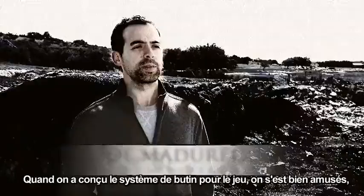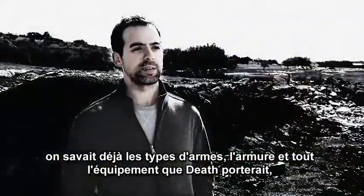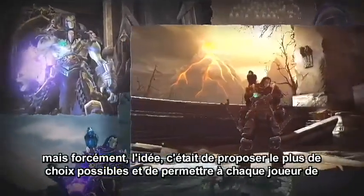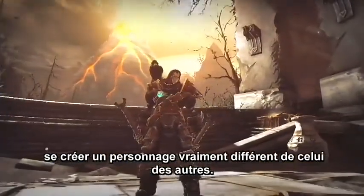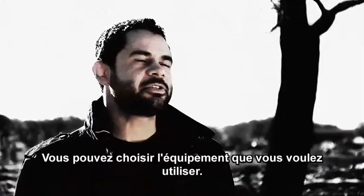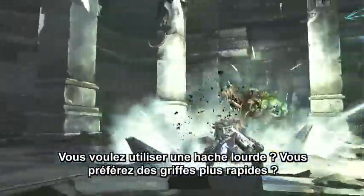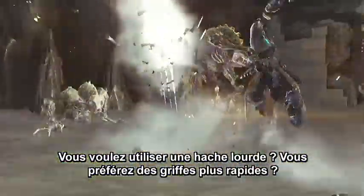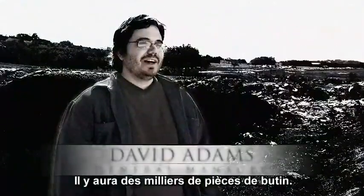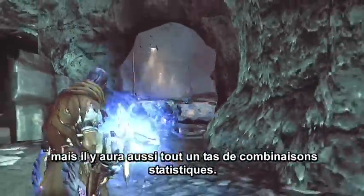When we were coming up with the loot for the game we had a lot of fun. We knew the weapon types and the armor that Death would wear, but obviously we want to have a lot of variety and allow people to really make their character look different from their friends. It's the best new feature we're adding to Darksiders 2. You get to pick whatever gear you want to use — a heavy axe, a faster set of claws, extra fire damage, added strength, added stamina. There are thousands of pieces of loot, both visual and statistical combinations.